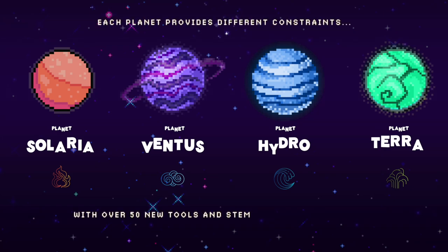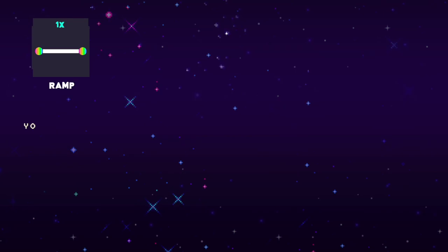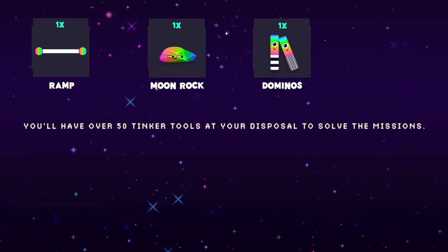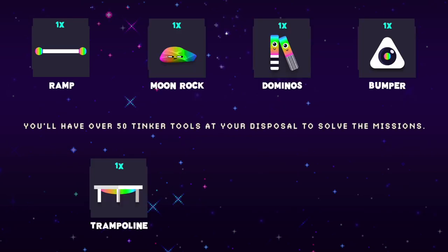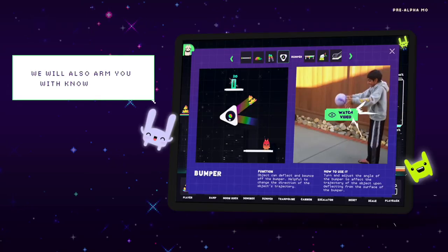With over 50 levels to conquer and complete, elements to understand and scientific principles to apply, a new and inviting mission is always around the corner. Complete challenges by using the Tinker Tools provided. Each Tinker Tool is based on a specific scientific principle or force.